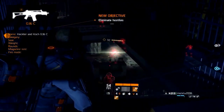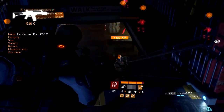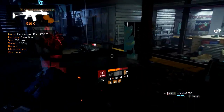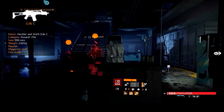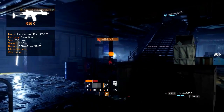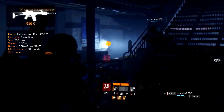The Heckler & Koch G36C, or simply the G36C, is a German gas-operated assault rifle. Its total length is 999 mm and when fully loaded it weighs in at 2.82 kg. It fires 5.56x45mm NATO standard rounds with a standard magazine capacity of 30 rounds.